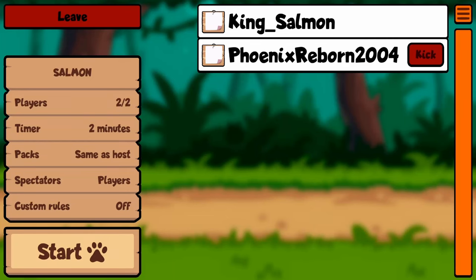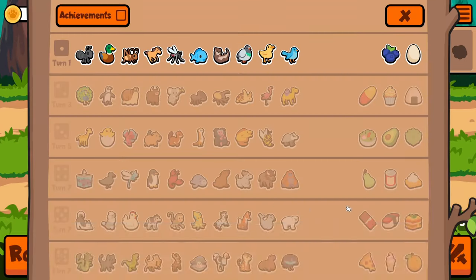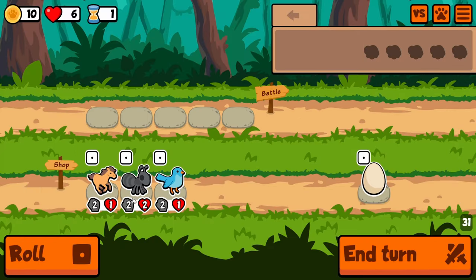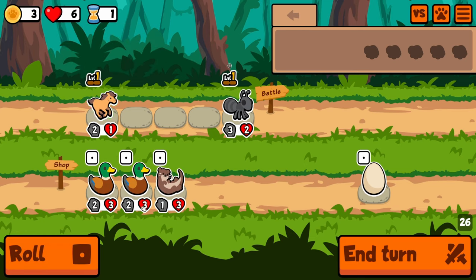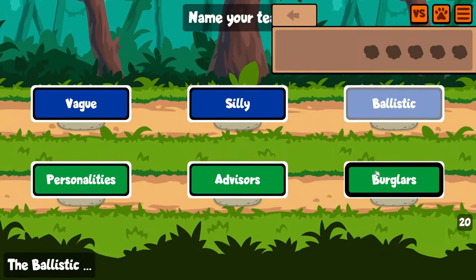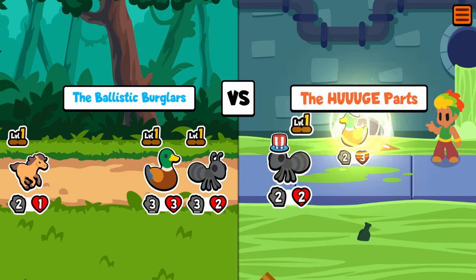All right, so we're doing another 1v1 here with Phoenix and he has a custom pack. There's no perk food and it's basically all scaling pets, so this is going to be an interesting one. The idea here is just to get big scaling pets as big as you can get. So it'll be the ballistic burglars. We did do a warm-up and he was able to beat me.